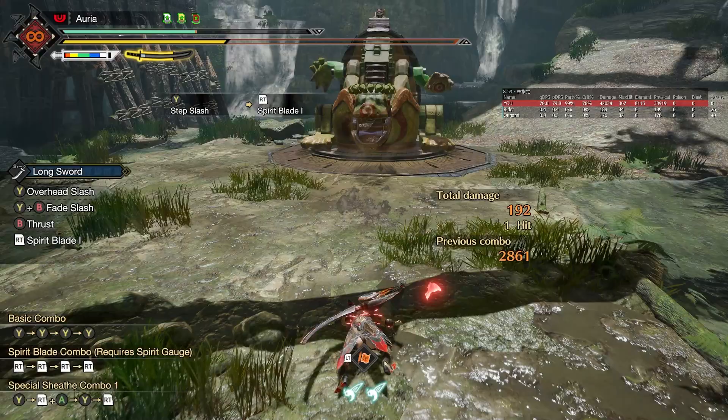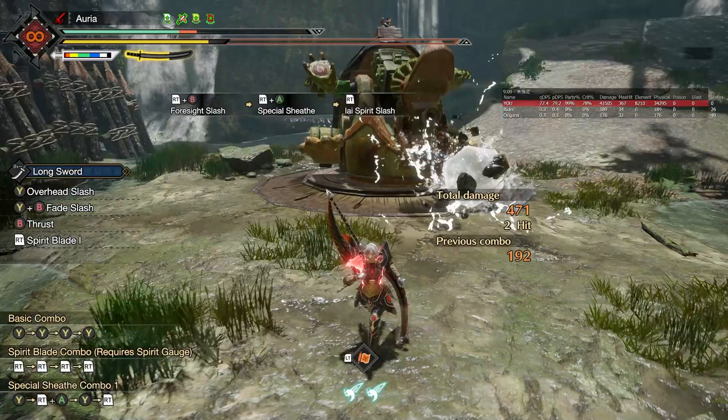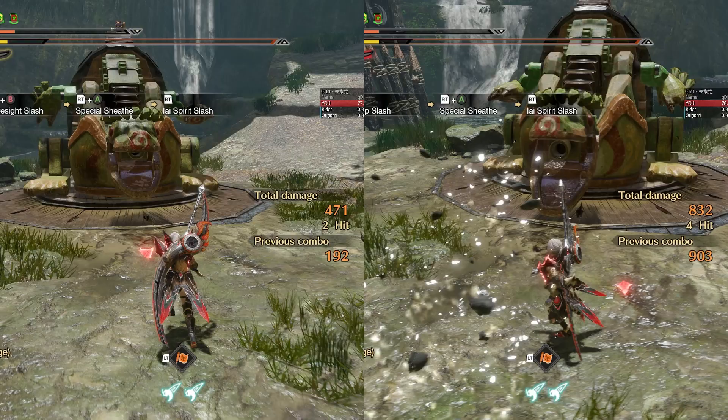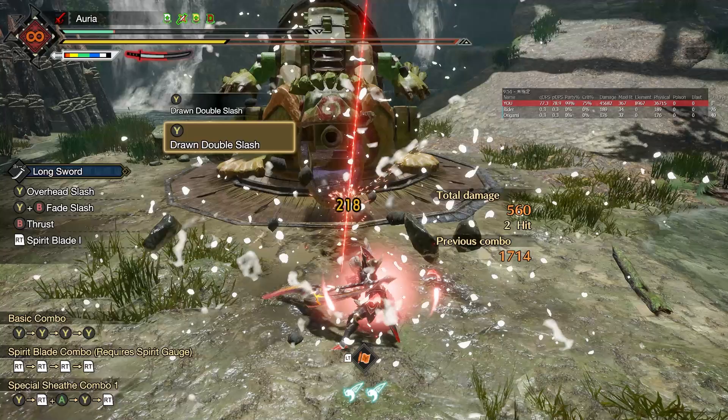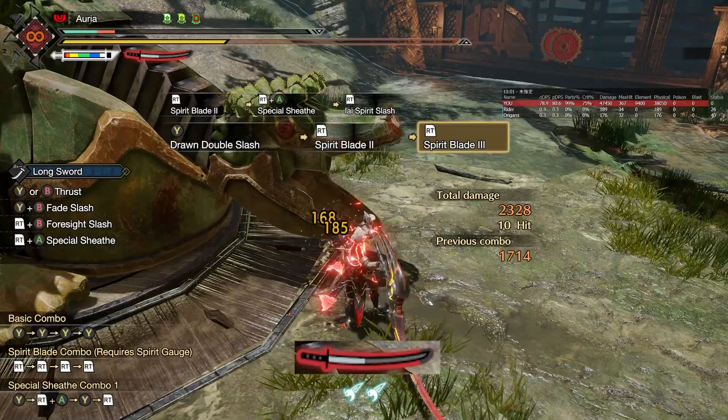Before we get into the playstyle comparison, we'll briefly touch on the Switch Skills we're not using in this video. The first is the Step Slash — a Forward Overhead Draw Attack — which can be replaced with the Double Drawn Slash. We're not using it because you can just use Spirit Blade 1 for a quick draw attack. The Double Drawn Slash gives Hyper Armor on opening frames and a hefty amount of Spirit Gauge, making it a better Switch Skill by default.